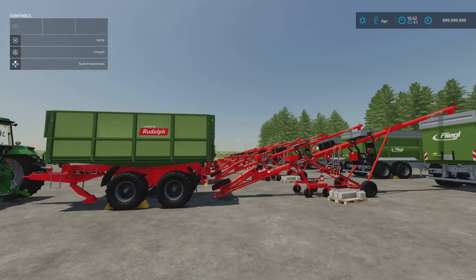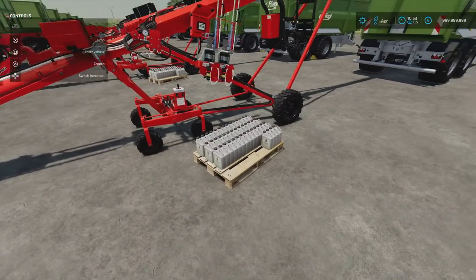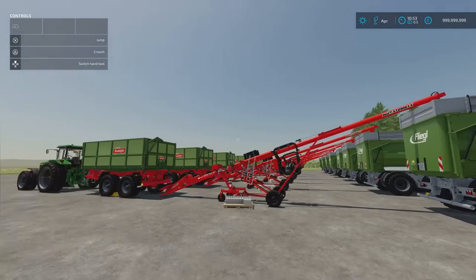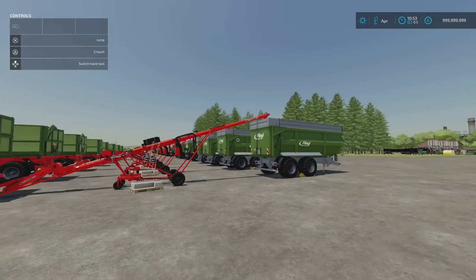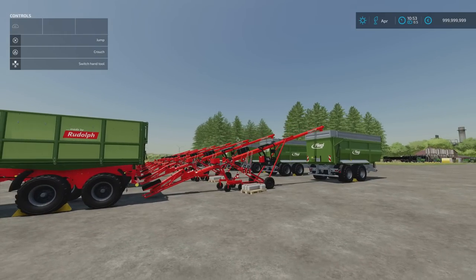I'm going to be testing the standard in-game crop types - not crops on specialist maps or unusual ones like flax or lentil. This is standard wheat, barley, oat, canola, sorghum, sunflower, soybean, and corn. Generally, you put your seed in, you've got seed treatment that comes as part of the AGI pack, and then what comes out can range anywhere from a one-to-one ratio up to - well, that's what I'm going to be testing. With oats I was getting over double. I'm going to do a litre-for-litre comparison - a thousand litres in will give us what out.